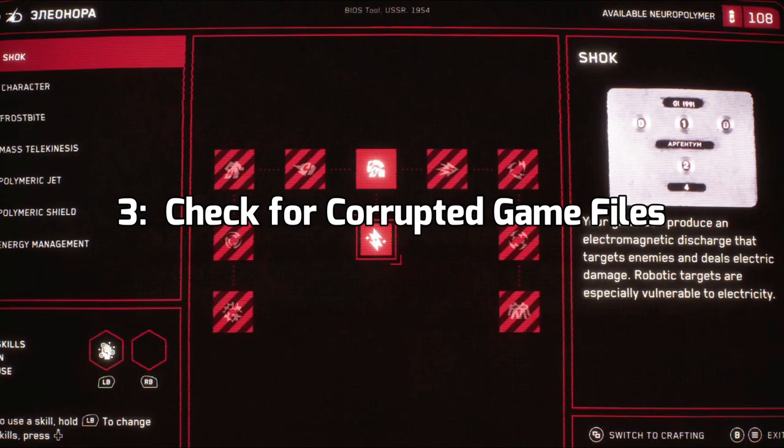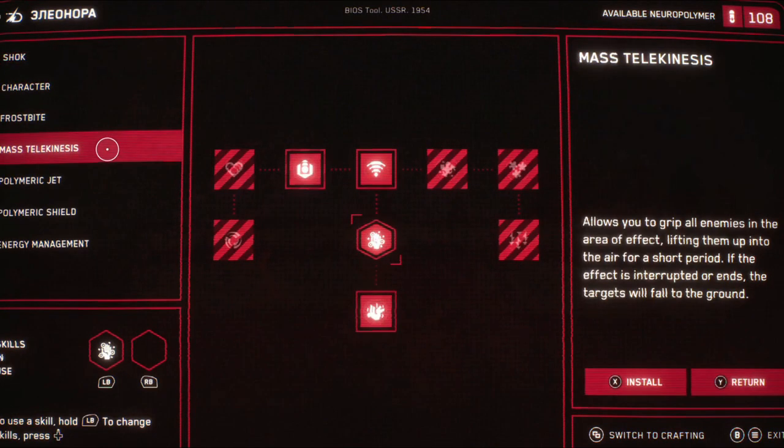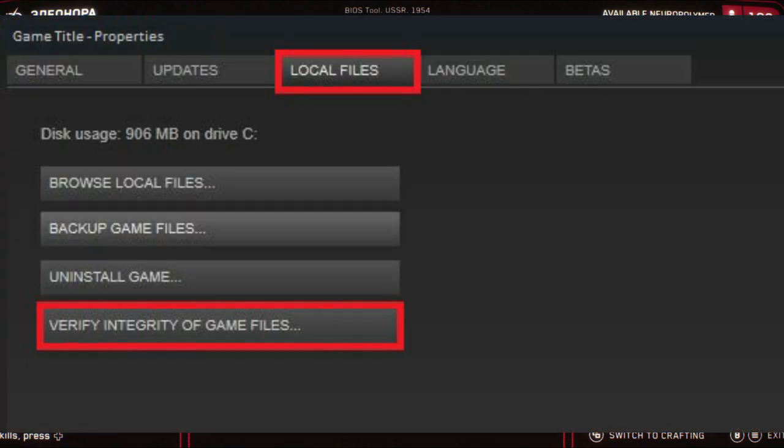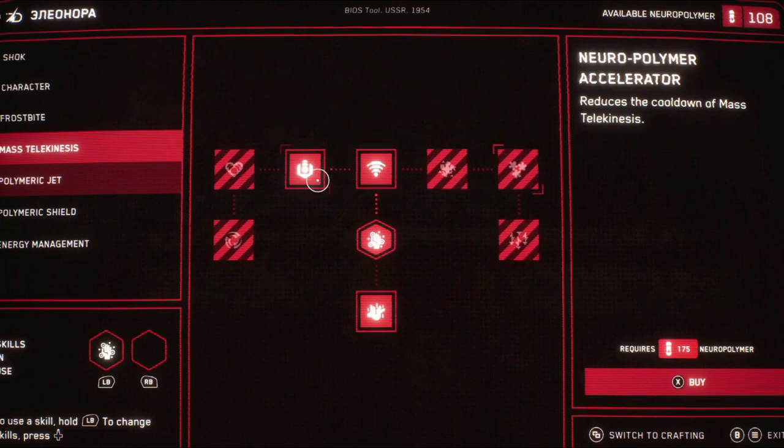Third, check for corrupted game files. If the Atomic Heart Map is still not functioning, check the game file's authenticity via the game launcher or platform. This will guarantee that all required files are present and undamaged.